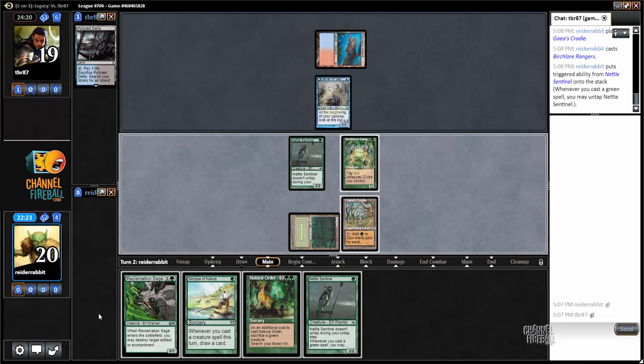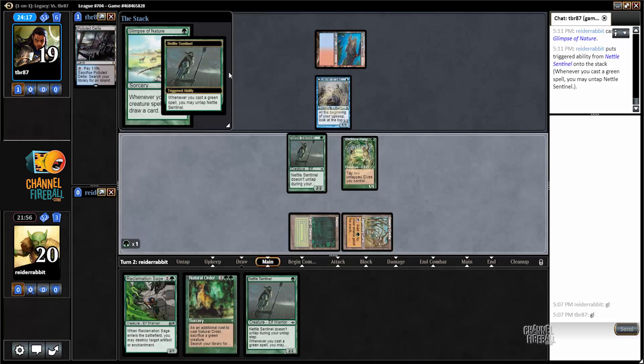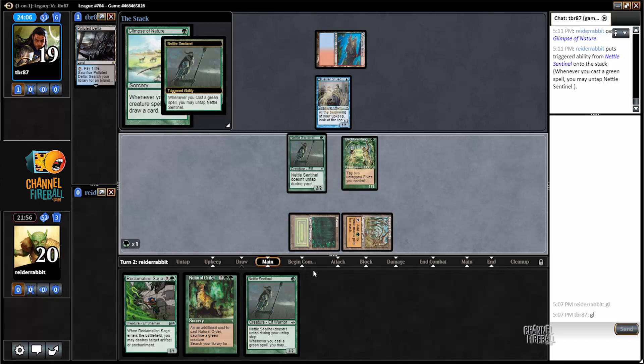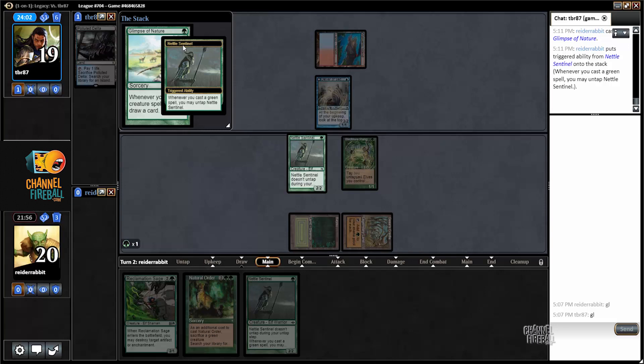I could also just play Reclamation Sage and pass the turn, attack with Nettle Sentinel, and set up for a lot of great plays next turn — although that also sets my opponent up to potentially Wasteland my Gaia's Cradle. I think I should just start with the Glimpse. The upside is so high if I draw one mana creature, and my opponent might just Force of Will it. It's usually better to cast Glimpses earlier, play it out, and dump your hand on the table to find a way to win.